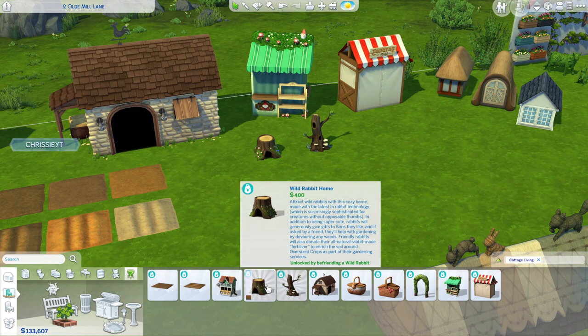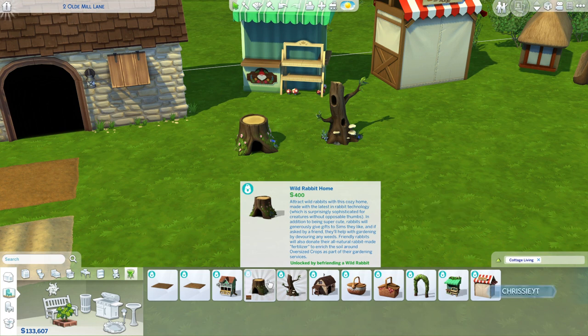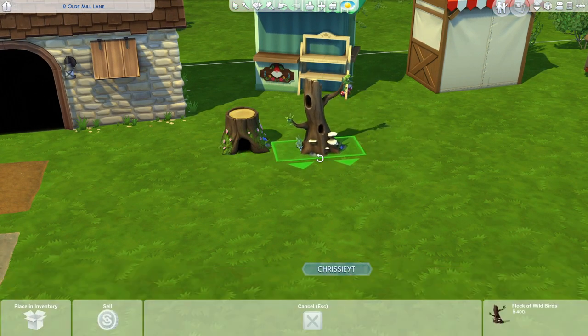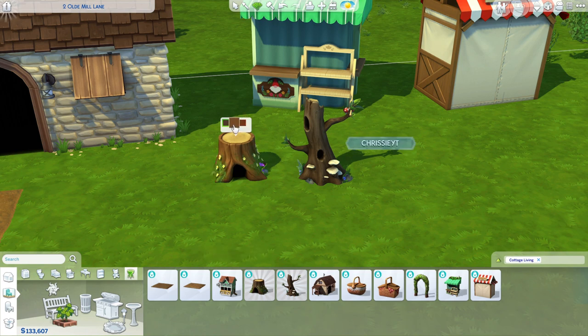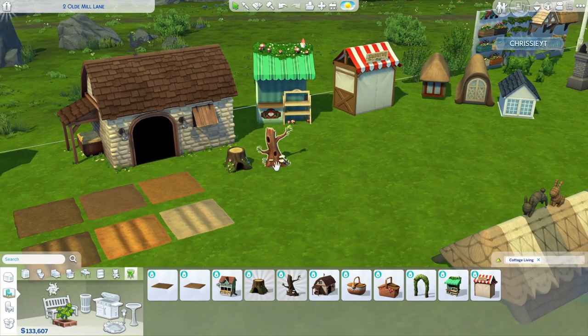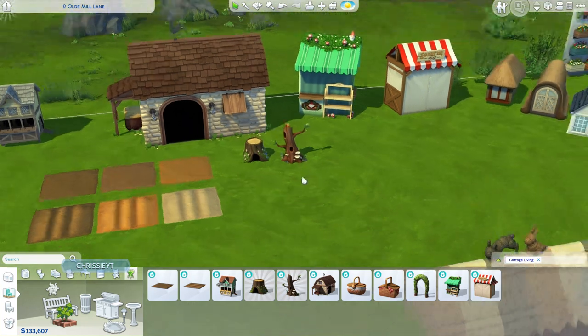We also have the Wild Rabbit Home and Wild Flock of Bird Home. These two items are locked by default — you can unlock them with the ignore gameplay unlocks cheat, or you can unlock them naturally by making friends with a wild rabbit or a wild flock of birds. Once unlocked, you can place them on your lot and the animals will come live in them. The birds and rabbits don't function as pets the same way cats and dogs do — they're still wild animals — but you can become friends with them and they'll spend more time around your lot.